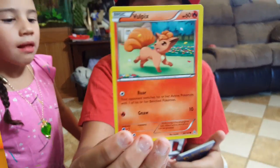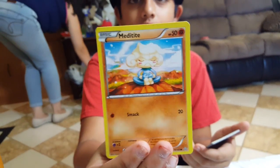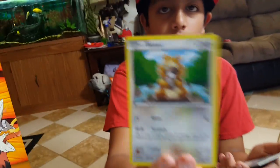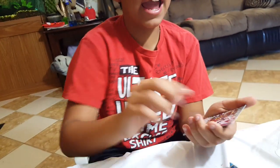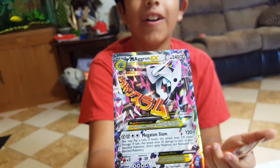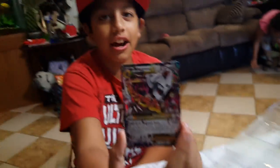First we got a Vulpix, we got a Tentacool, we got a Meditite, we got a Campro, we got a Bidoof, we got a Fresh Water Set, we got Teammates, we got a Double Blade, and we got a Mega Aggron EX — our pull card! And we got a Hollow Combustion. So from the first booster pack, we got a Mega Aggron EX.